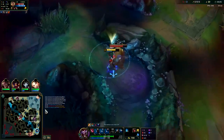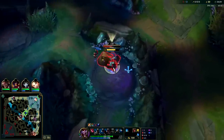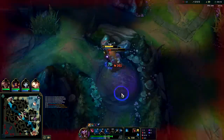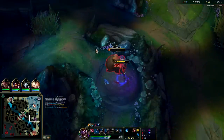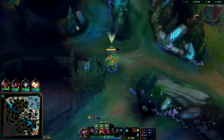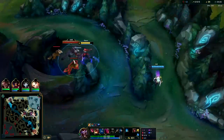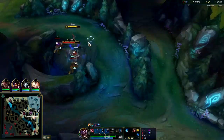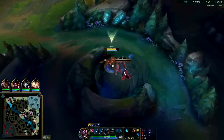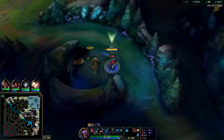I can time this right when my bot lane comes back — we're ganking. See how they're coming out of base right now. I might actually have time to do Wolves as well. Hit it with E, auto — you see how it still attacks even though it's feared? It's so annoying. Monsters overloaded confirmed. Now we're ready to gank bot.